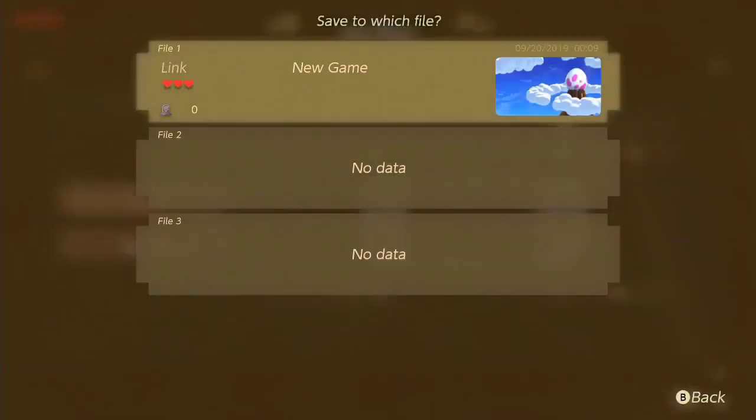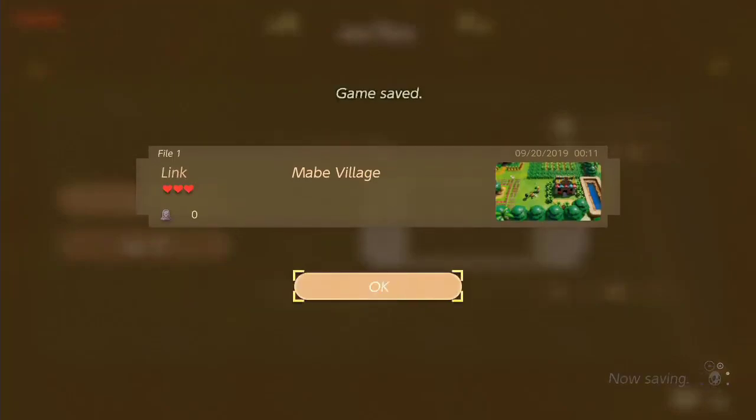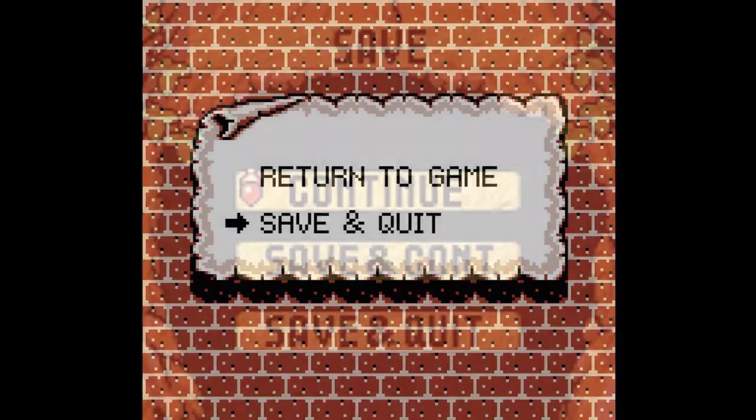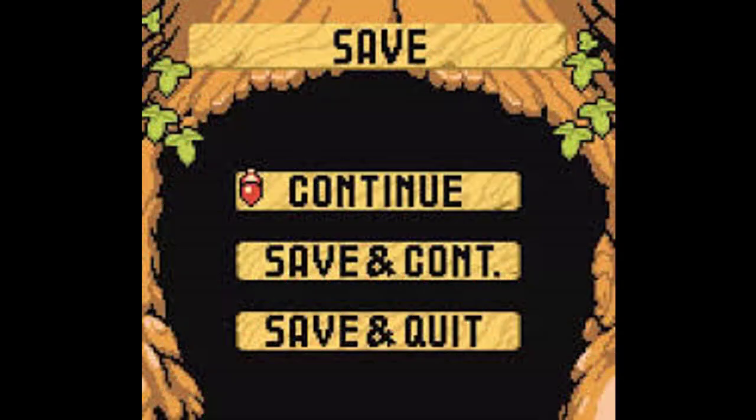Saving is super easy in this one. You got a normal save and an auto save — the auto save is pretty good. In the original, you had to press A, B, start, select, and then save and quit.